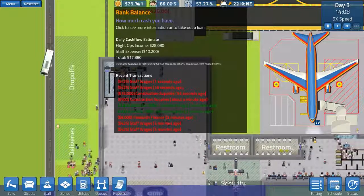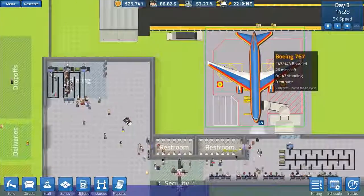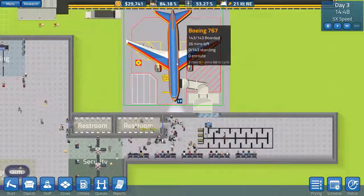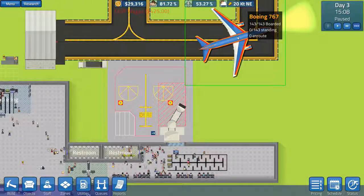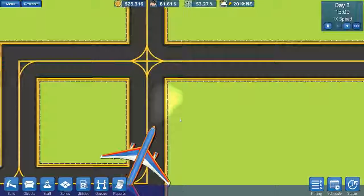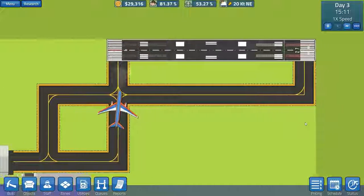We've got staff wages to pay, but you can see we've just got some money from the Aerostar 7885, which is a 767. Hopefully we'll get a lot of people boarding - in fact let's pause and check. It's got 143 of 143 boarded - excellent! So that means we've got a full set of people on board. I don't think it really needs runway lights - oh hang on, is that an airplane coming in? This could cause an issue.